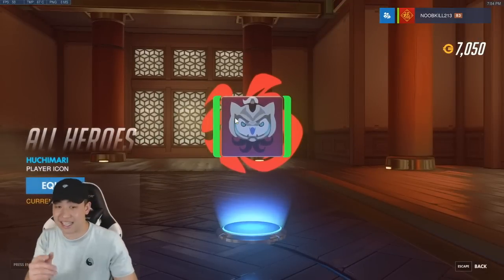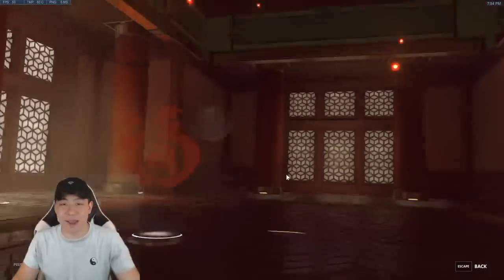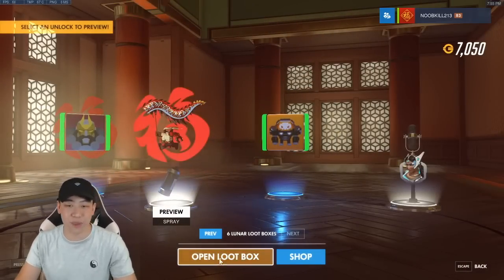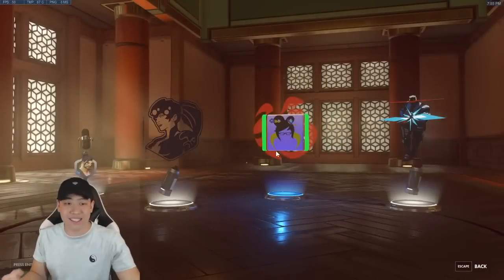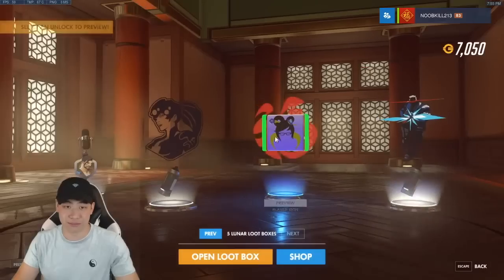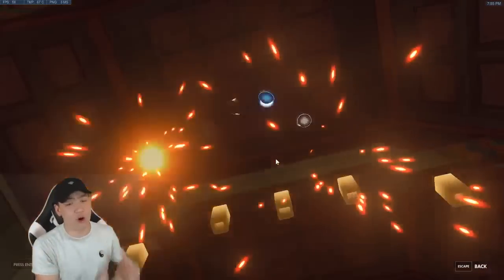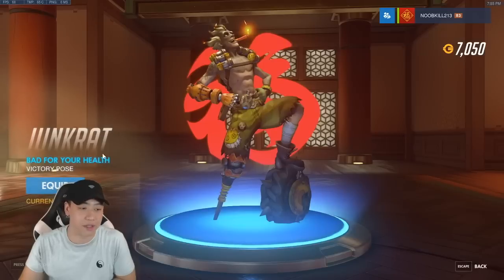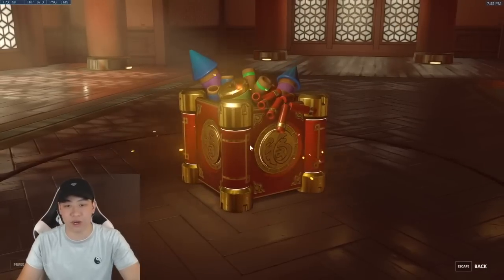I still want to pull that new Genji skin. Two blues in the next one — we got a Torb and a Reinhardt player icon from last year. Come on, hit me with that legendary! That's a really nice spray — I don't like Pharah that much but it is a nice spray. Five more loot boxes left — can we clutch out a Pharah, Zenyatta, or Genji skin? We got a Junkrat victory pose with a firecracker in his mouth — not too bad.